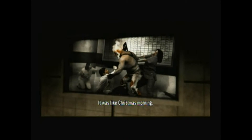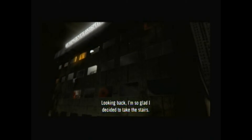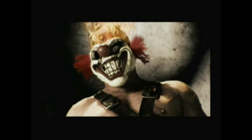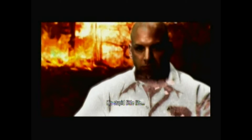Sweet Tooth narrates: 'It was like Christmas morning — every hallway filled with little gifts. Little tiny blood-filled gifts.' Looking back, he's glad he decided to take the stairs — Sweet Tooth can be a funny guy. After killing everyone in the hospital he finally finds the room that girl was in. He sees a photo and reflects on hating that name, hating being that person — referencing his alter ego. The reveal is that Sweet Tooth was originally someone else, which probably no one could have guessed.